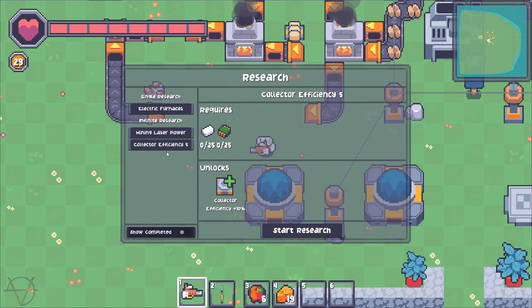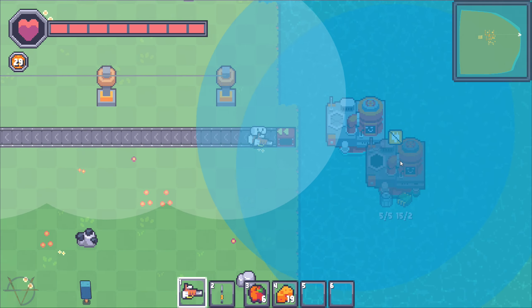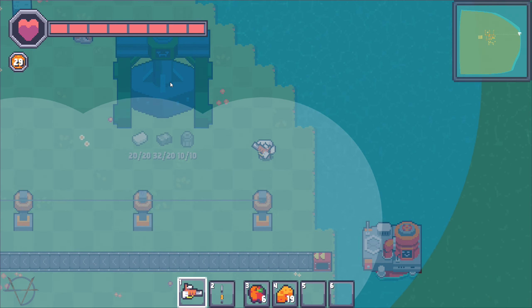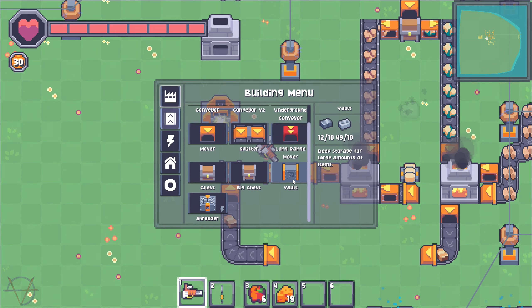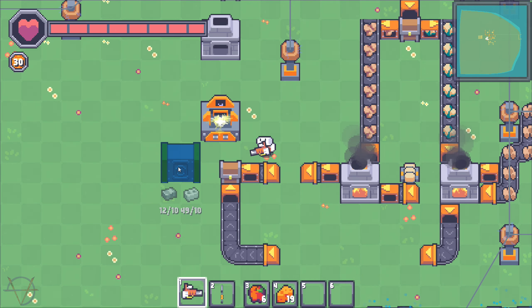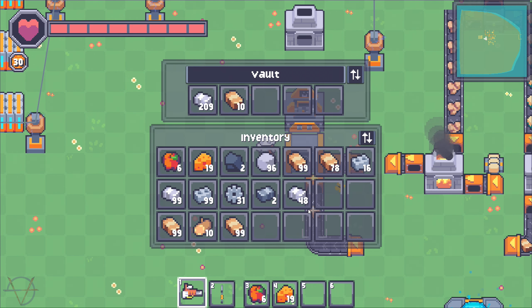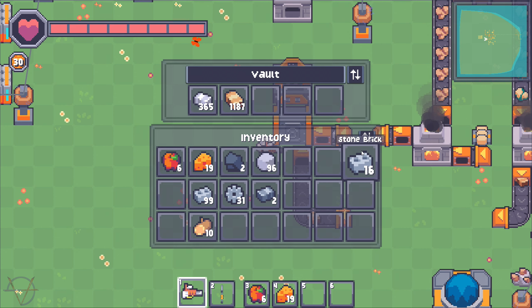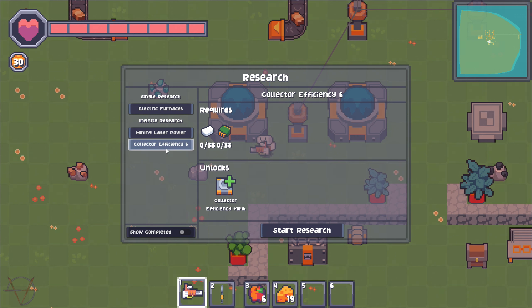Collector efficiency four — research complete. Collector efficiency five: I'll need more processors and plastic. I need more oil, I can build one more oil rig. I wonder if thumpers can be built on water — it cannot be built there. I won't have to build another big chest here because I can build vaults. They're big — deep storage for large amounts, increased stacks. One, two hundred... three hundred... one thousand one hundred. Research complete.